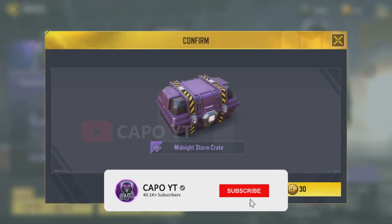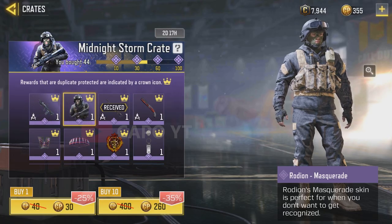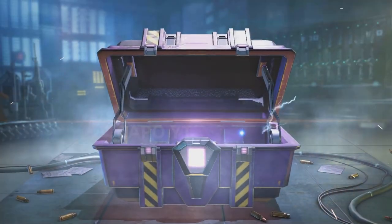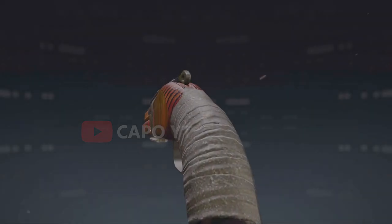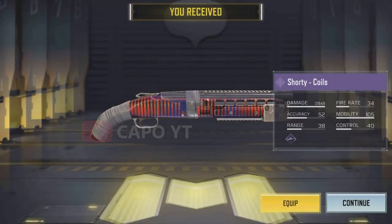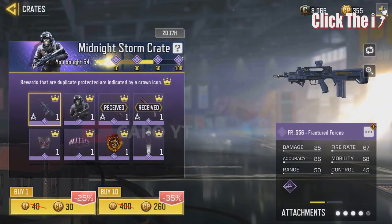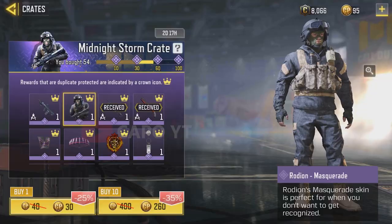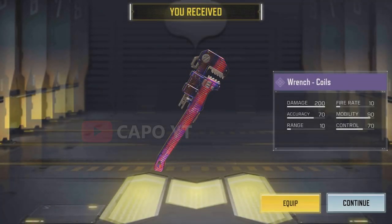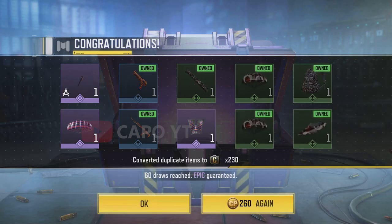I'm going to open another 10 right now because I didn't get any luck opening the singles. We got the Shorty — that's a pretty bad skin. I hate these kinds of skins in crates. They should really put some effort into crates seriously. The only good items in this crate are the FR556 and the Rhodian Masquerade skin. The FR556 is good because it's not available in any other game mode, so it's somewhat valuable.